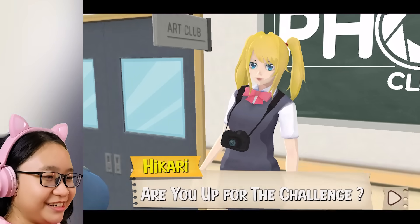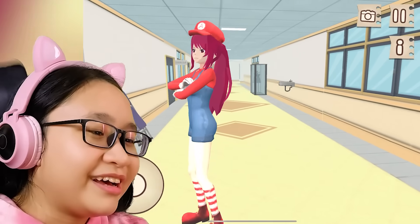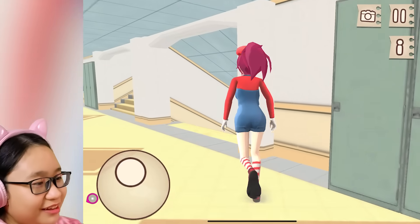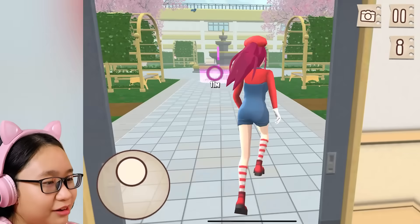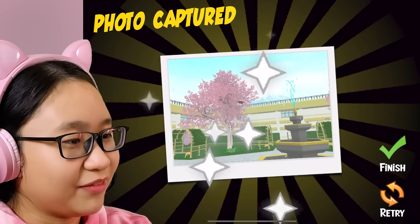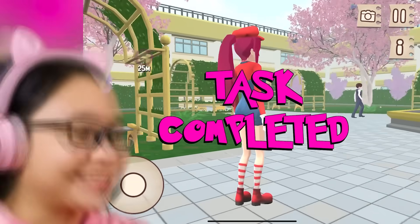Are you up for the challenge? No, I am not. I just want spaghetti and mushrooms. Capture photo of a red butterfly. Fine. Do I even have a camera with me? I don't. Peach, can I borrow your camera? No? Mamma mia. Where's the butterfly? Oh, there's the butterfly — get back here. Can't you just zoom it in? I can barely see it. Task completed. Now I have to go back up.